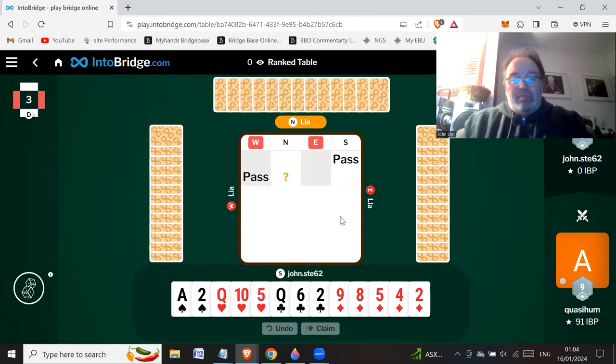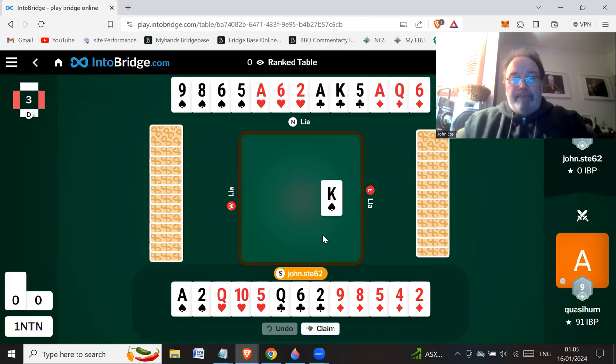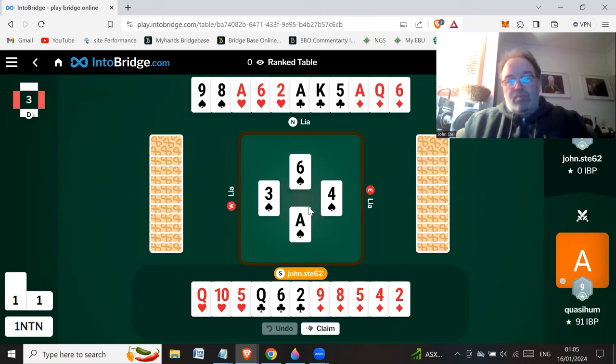Looks like a pass. 1 no trump, 15 to 17. I've got a crummy 8 count. I'm just going to pass rather than put us into 2 no trumps, which could go off. So I'm going to pass — go the low route. Partner's maximum 17 but we're wide open in spades. I think I'm going to duck this just in case it's 5-2 spades.